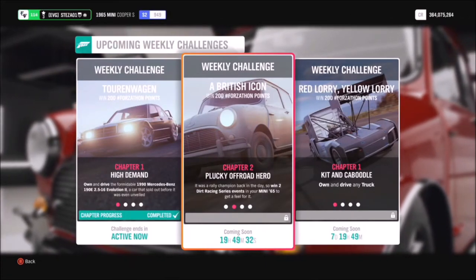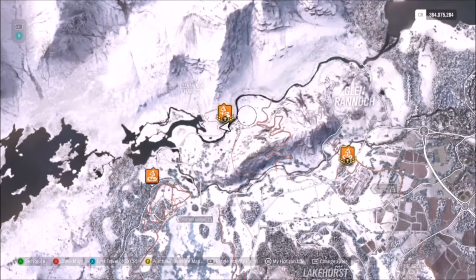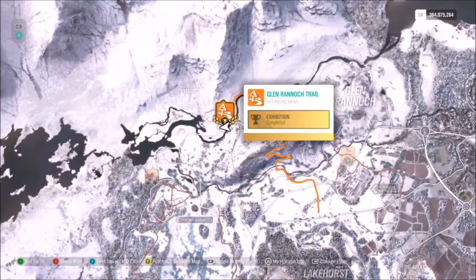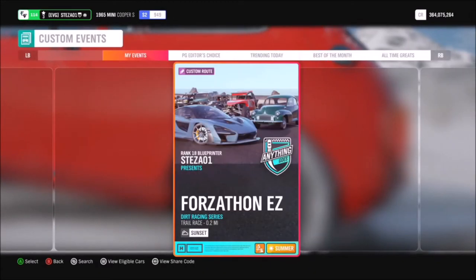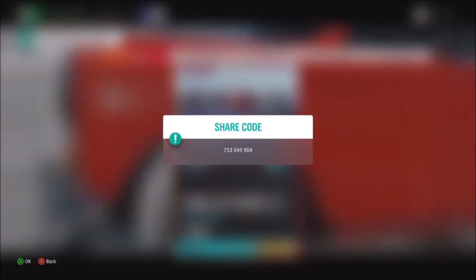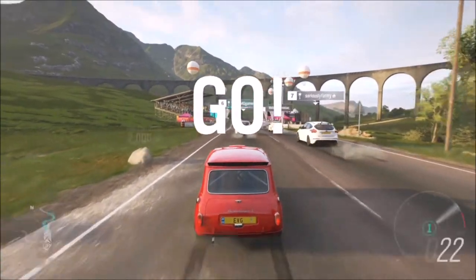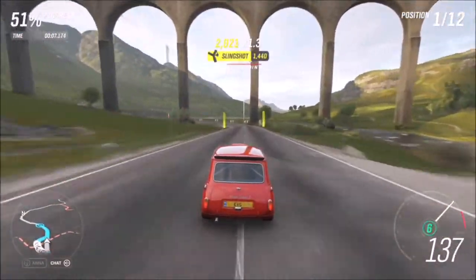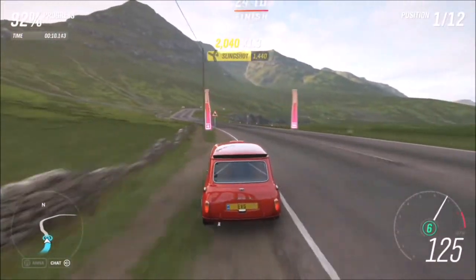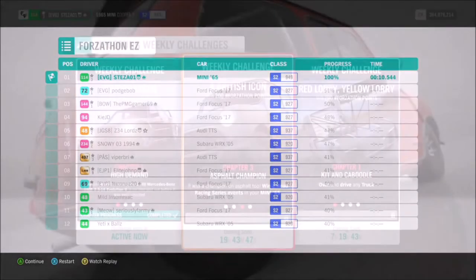The first challenge just wants you to win two dirt race series events, which is really easy. Filter the map to show dirt races and go up to Glen Rannoch — you'll see the Glen Rannoch trail. I've created a race called Forzathon Easy with share code 733-545-904. It's one of those races where the AI go off up the mountain and you sail past them. You can do it on whatever difficulty you want — just win that race twice and the first challenge is complete.